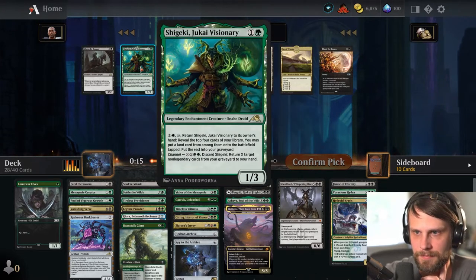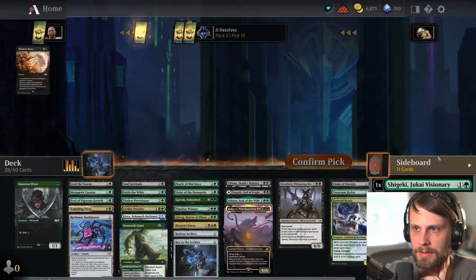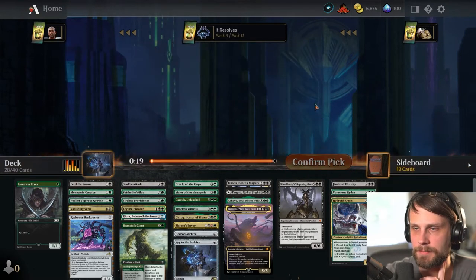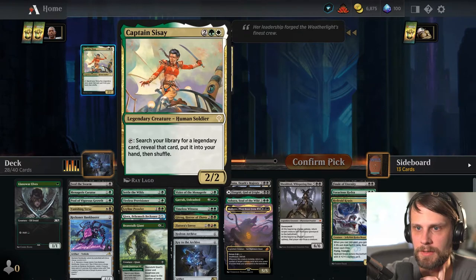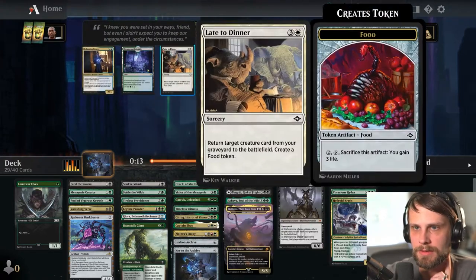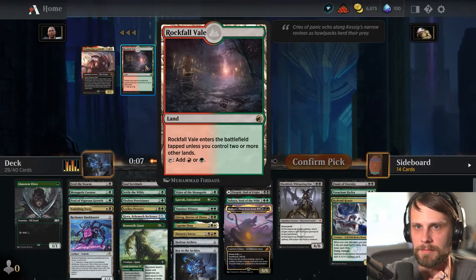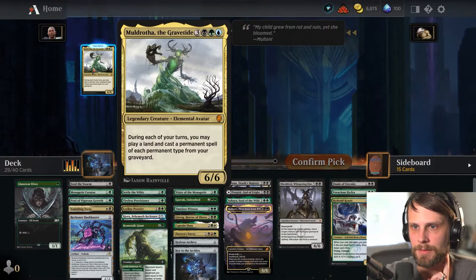Sisei does work here — we've got quite a number of important creatures. Do we just take the fixing? Yeah, probably not that we necessarily need it super early, but it does help us with the Hydroid Krasis. Yeah, I don't think we're taking much of these, but that's okay. Muldrotha is really cool, but it's not really the kind of deck that we're in — it doesn't seem like that's our kind of thing.